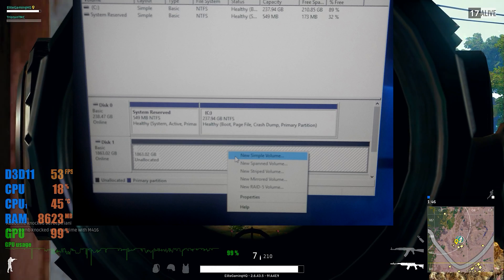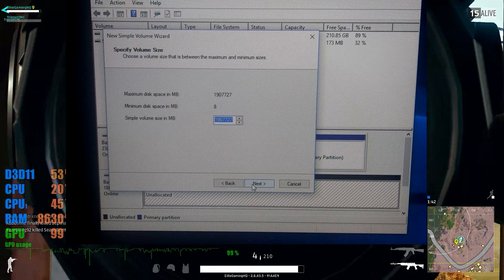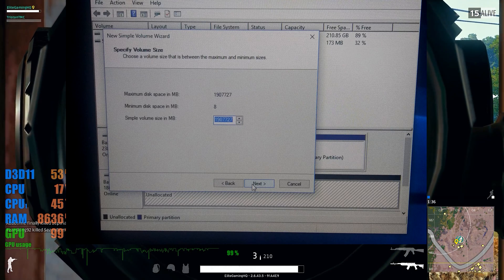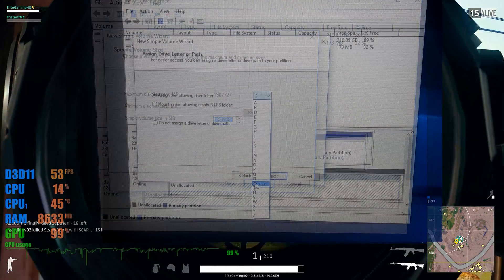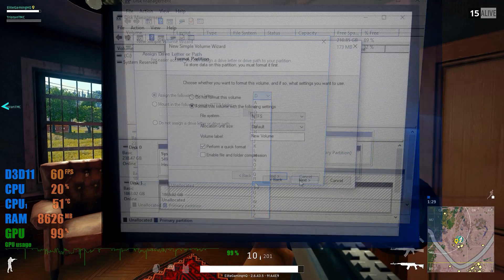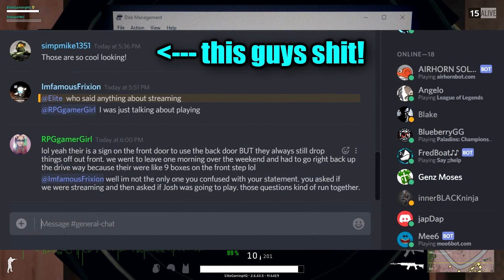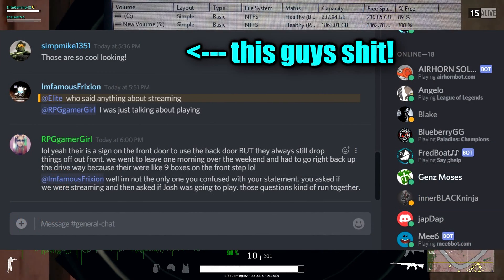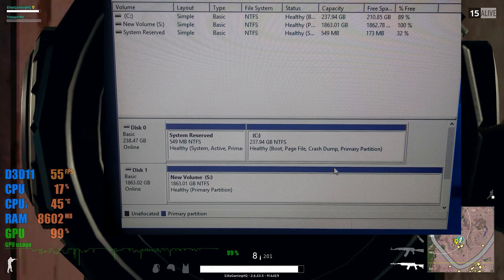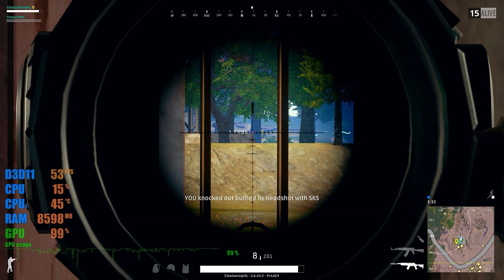Go to click "New Simple Volume" on a disk that's not being used — it'll say unallocated. Tell it how much you want to use, which is useful if you want to split the drive into two parts or even multiple parts. Usually you're just going to leave it as one big drive. Assign it a path letter — I like to use my mass storage as S for storage. All the default settings are fine. It's going to make it a new volume and you can change that label to whatever you want. Then boom, you'll have it as a drive. In this particular computer where I took these pictures, it had a 256GB SSD with a 2TB HDD. That's how you add drives.